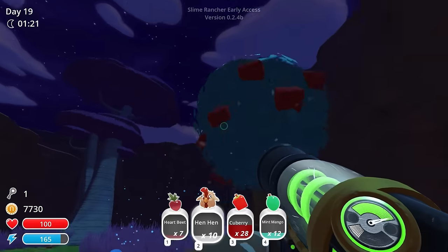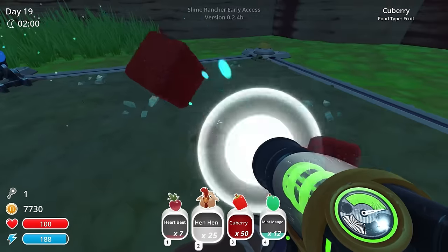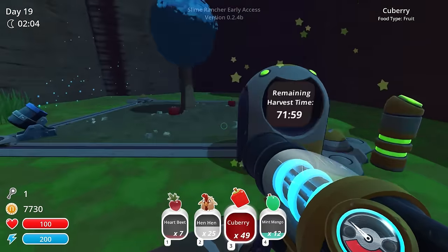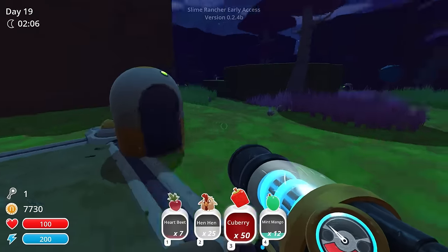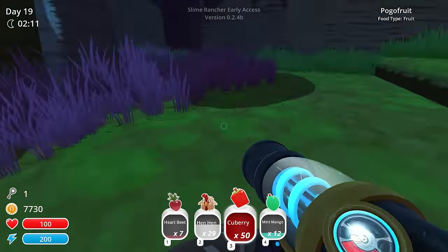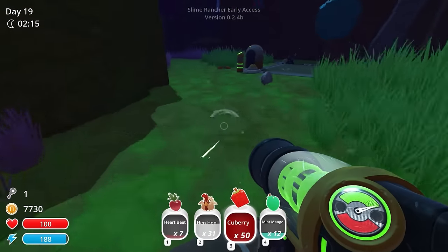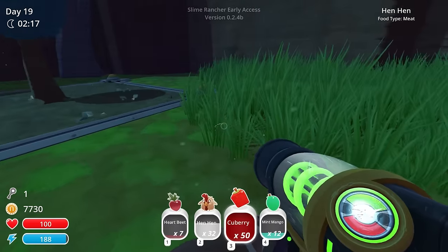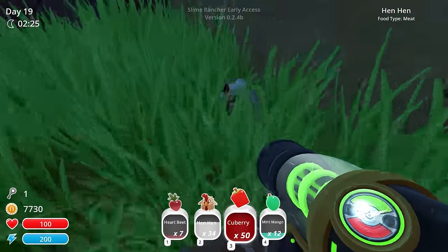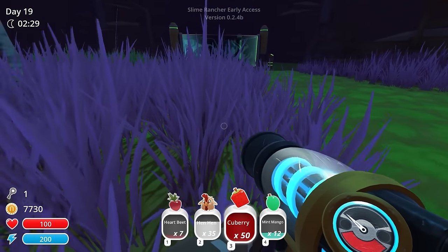Holy crap, the cube berries are real over here! We got some strawberries on the ground but the cube berry tree has left us, so let's put another one in. We are actually full of cube berries — that's 50 cube berries in one run. Getting food in this game is not as hard as it seems. We also got almost 30 hen-hens, and I can still hear more around here. These guys must reproduce like friggin' bunnies because every time I'm over here there's at least 30 more.